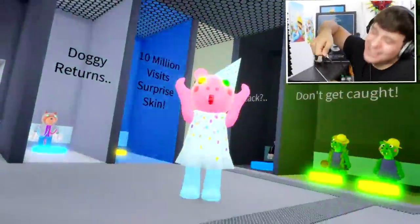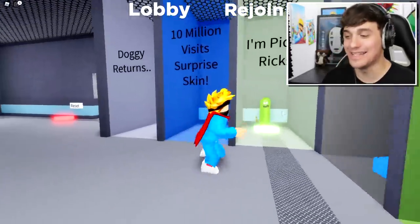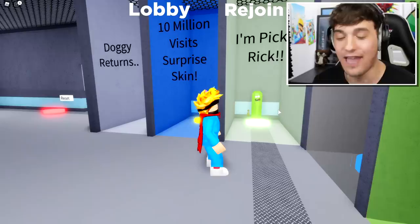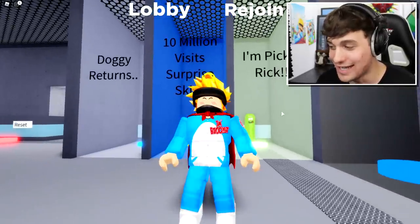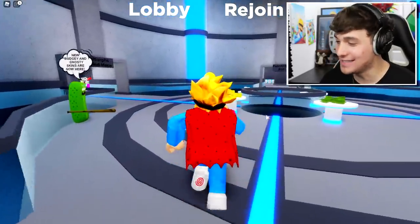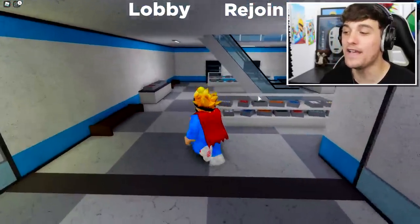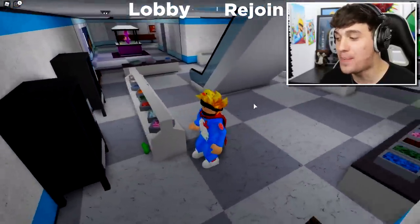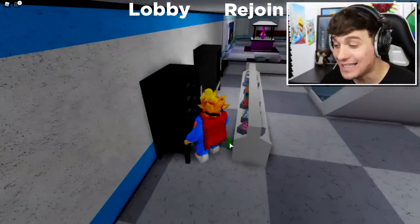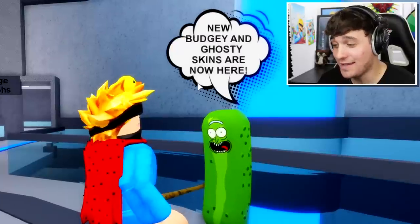So we've unlocked Doggy Returns and the 10 Million Visits Surprise skin. Now it's time to unlock Minitoon's original skin, the Pickle Rake. This skin is really tricky to find — head to the mall. Once inside, look for a little green pickle hiding behind the confectionery stand. Click it, and just like that, you've got the Pickle Rake skin!